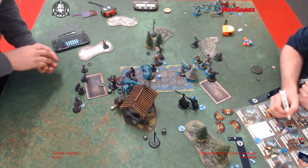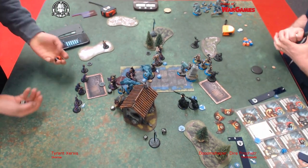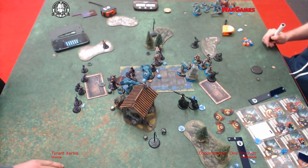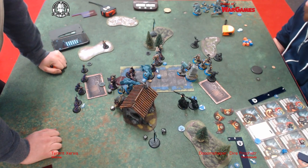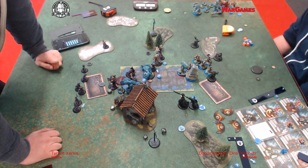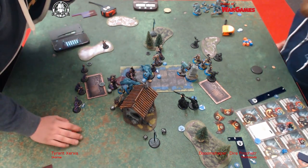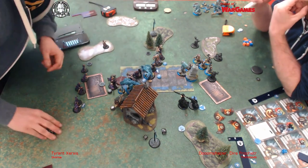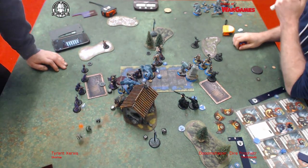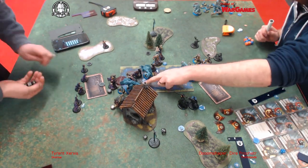It's getting sloppy at this point, I suppose. That was the end of that sort of assassination run, which I think is probably my only real way of winning at this point because I'm so far down on attrition. Against this list it somehow doesn't feel like that, because you've only got two of that unit, but they are unkillable and they kill anything, and you've still got the Bronzeback and all these horrible things.